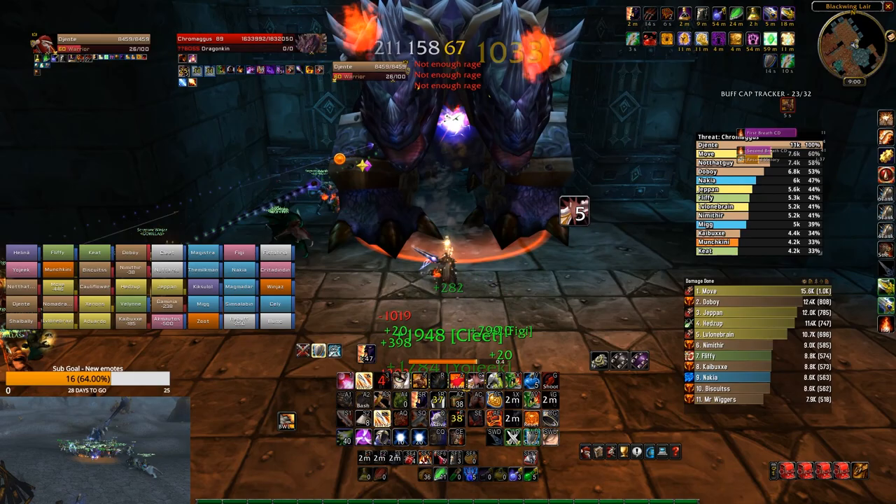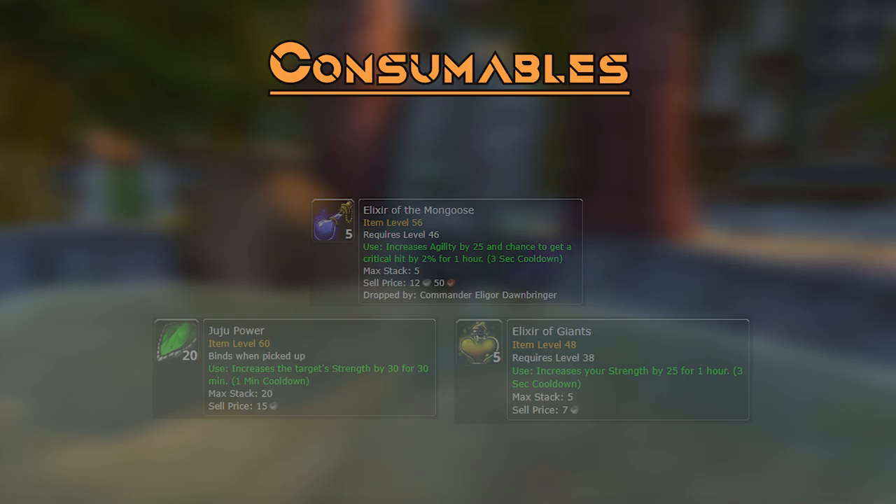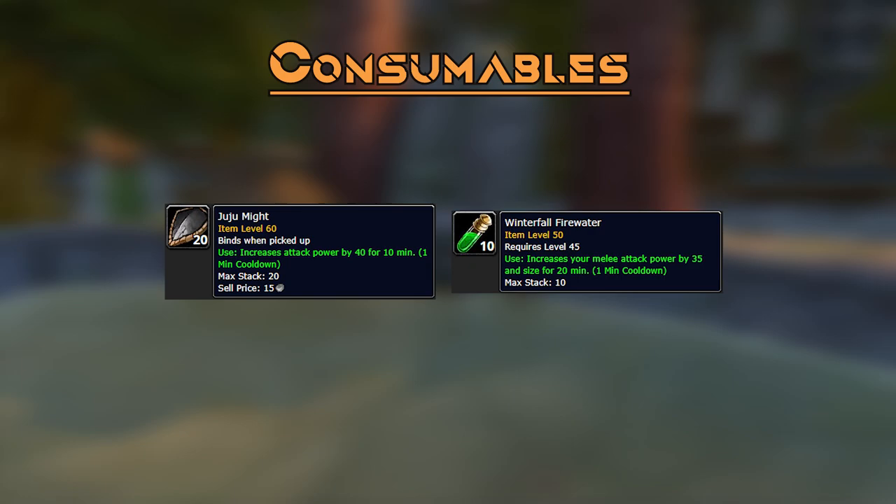At the very least, always use an Elixir of the Mongoose and something for strength like Juju Power or Elixir of the Giants. On any fight with an AoE factor — like tanking all the adds on Garr — Oil of Immolation is always a really good shout. An attack power consumable like Winterfall Firewater or Juju Might is always a good idea on threat-heavy fights like Veil Straz.